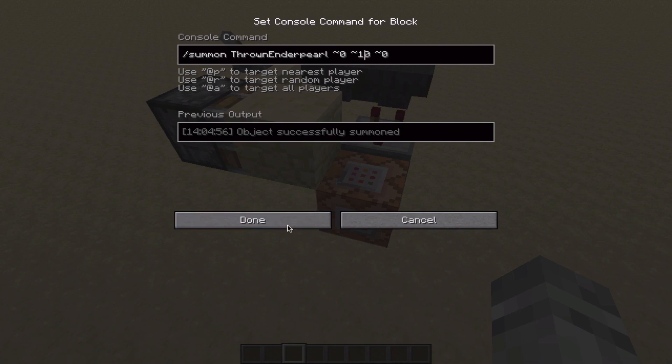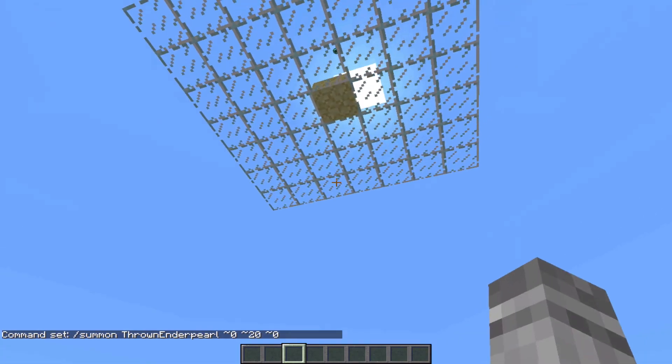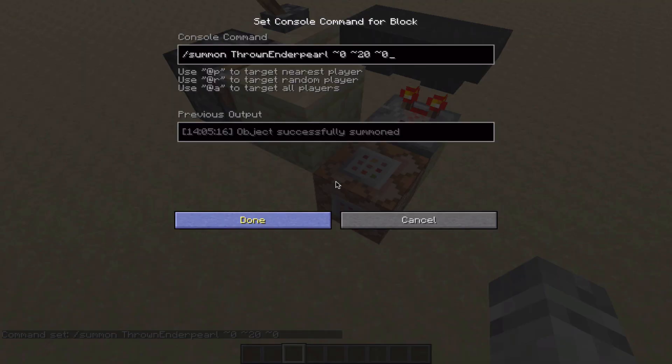It's really tweakable. If you wanted this to spawn at specific coordinates, you could easily set that up, or you can make it spawn at, let's say, 20 blocks above the command block, and it'll spawn way up there. You could definitely fit this into any scenario in which you need to use it.